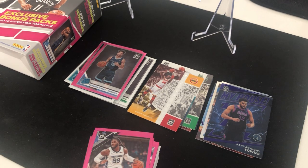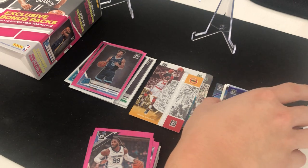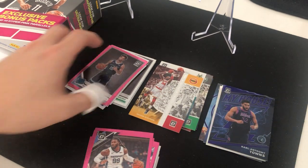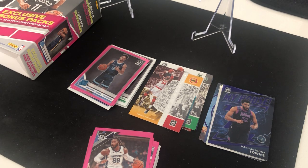Nice job Panini — you guys definitely need to do some shuffling. I know they were in a rush to get everything out, but having two exact packs is unacceptable. At least shuffle it so it's a little fun. Anyway, we got some silver holos, a purple holo, and a bunch of rated rookies. Best card is probably Brandon Clark — I got two of those and he's been playing really well. That was box number six. I'll be back with another box of Optic Basketball soon, so please like, comment, subscribe, and I'll see you guys next time — peace!